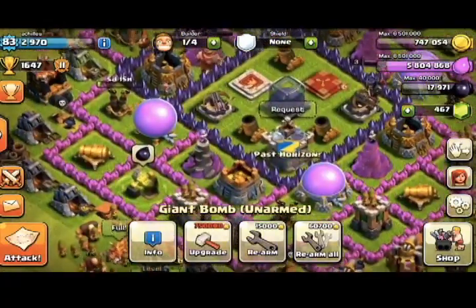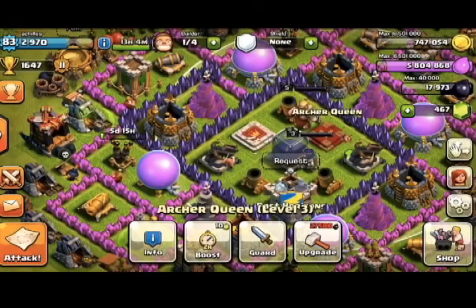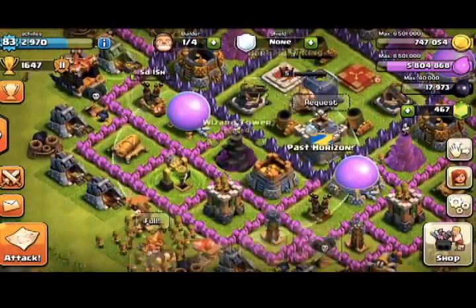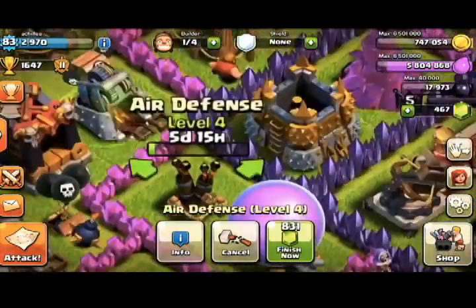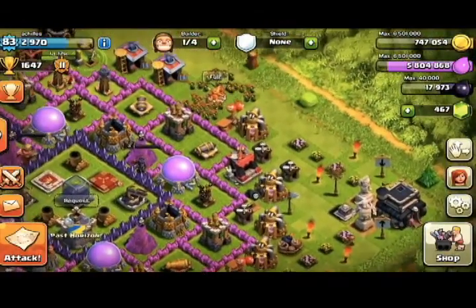I upgraded my expo, and the Archer Queen, as you can see, is only 34 minutes now — it used to be an hour and 10. The Barbarian King is only 38 minutes, which is extremely good. I got my Wizard Tower upgraded, my expo upgraded — for all of you who watch my let's play, those are finally done — and I upgraded an Air Defense.